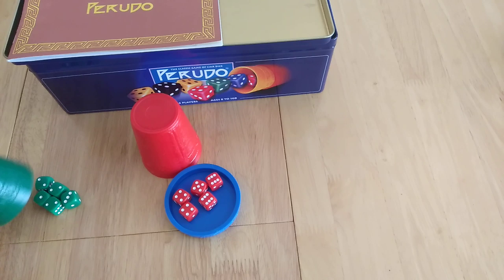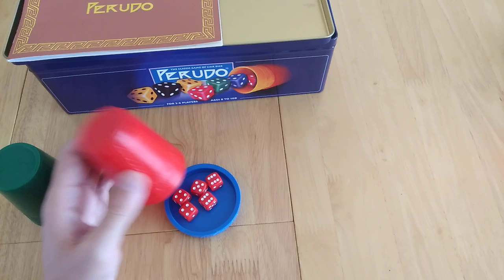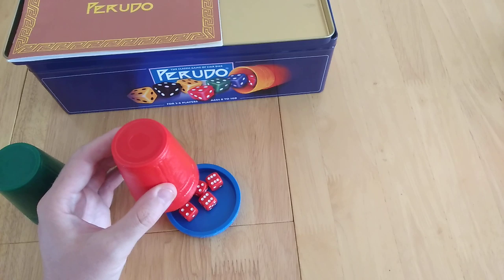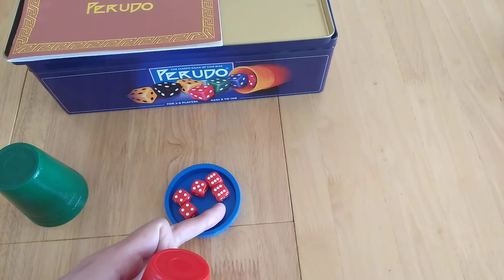They have to increase the bid. So they could say two twos, two threes, two fours, two fives, two sixes. Because they've got so many they choose to say three twos and see what comes back. Now the other player is thinking: I don't want to go higher than three because they've only got a max of two. But maybe they say three sixes — that means the first player has to raise or call them out. So they say three sixes.